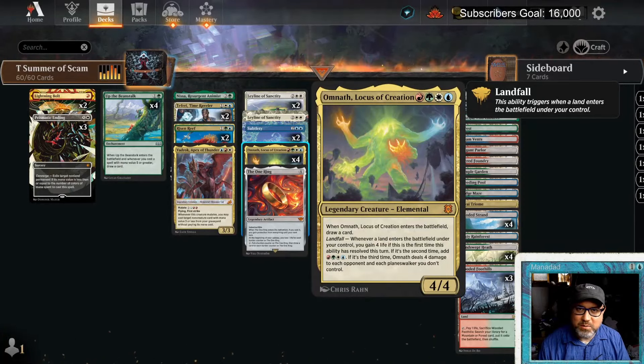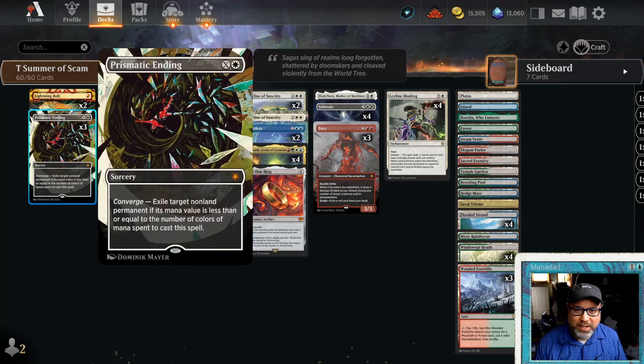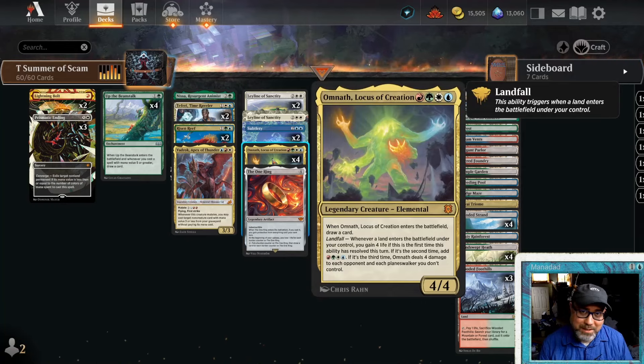The summer of scam continues with four color omni scam. Welcome to The Attic — Manadad here. This is the channel where we explore what is fun in Magic, mostly on Arena. Right now it's the summer of scam; the scam elementals have come in with Modern Horizons 3, and the format is crazy. We're talking Timeless — this is not your mother's Modern Omnath Locus of Creation elemental scam deck.